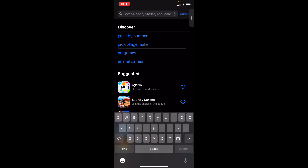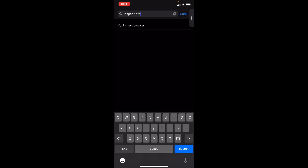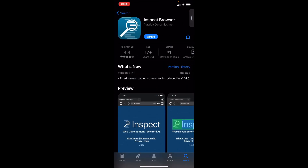The first thing you're going to want to do is go into the App Store and search up 'Inspect Browser.' Go ahead and click on it — like I said it costs seven dollars, but since I already have it I'm just going to click Open.